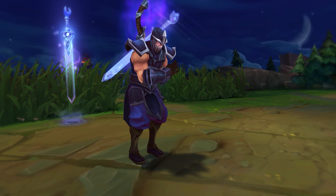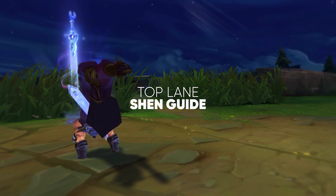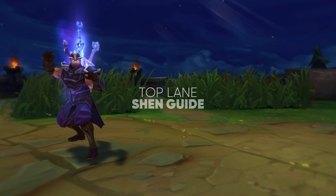What's this guide by a challenger player to get better at Shen? If light travels so fast, how come it's never caught a ninja?